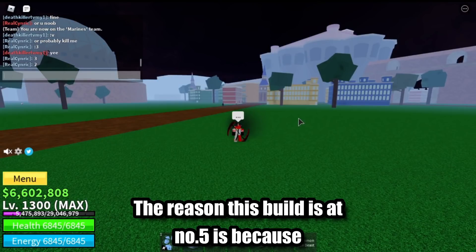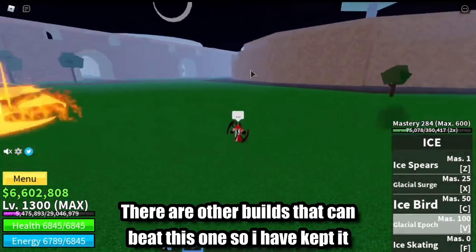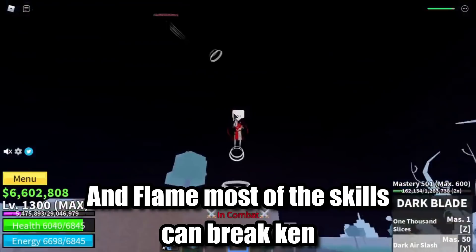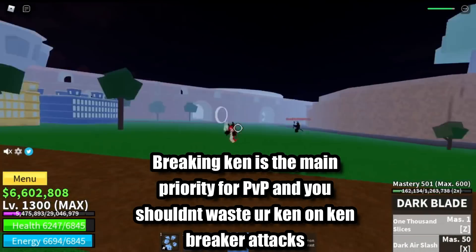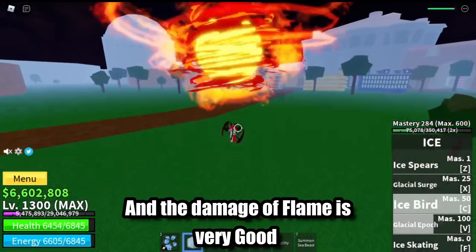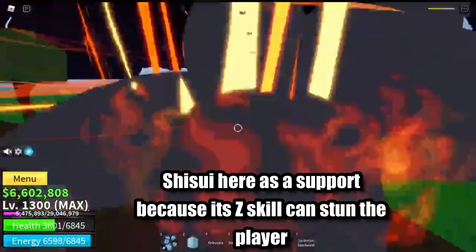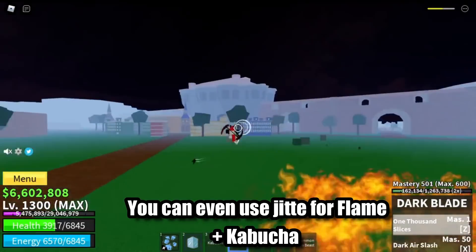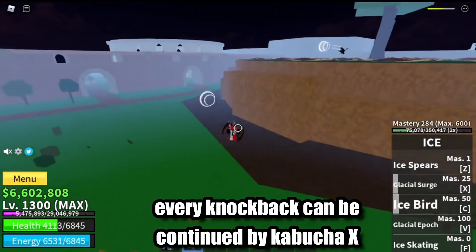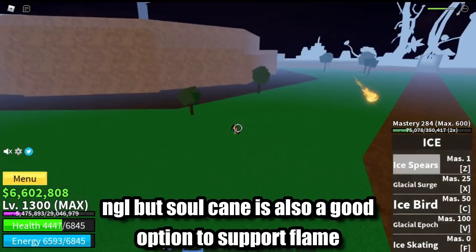The reason this build is at number 5 is because there are other builds that can beat this one, so I have kept it at number 5. Flame's most skills can break Ken, and breaking Ken is the main priority for PvP — you shouldn't waste Ken on Ken Breaker attacks. The damage of Flame is very good. Shisu here is a support because its Z skill can stun the player. You can even use Jit for Flame plus Cabocha. Every knockback can be continued by Cabocha X. Soul Cane is also a good option to support Flame.